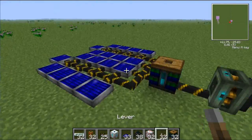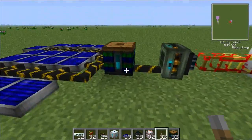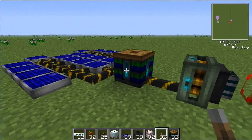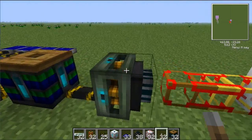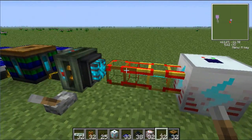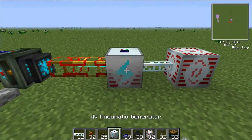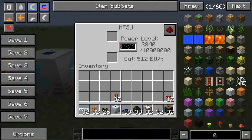This is how everything works here. The solar array produces energy and goes into the bat box. The bat box stores the Bluetricity energy. Then the energy goes into the Bluetricity engine — which I'll turn on now. Then the Bluetricity engine produces energy that goes into Buildcraft, and the Buildcraft power goes into the HV pneumatic generator, which then converts it into IC2 energy.